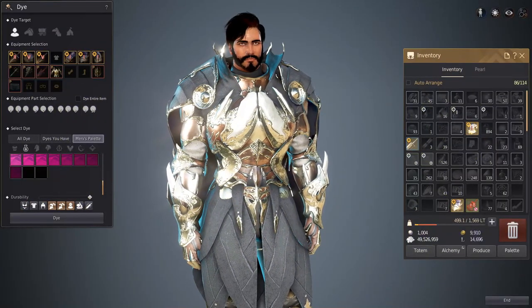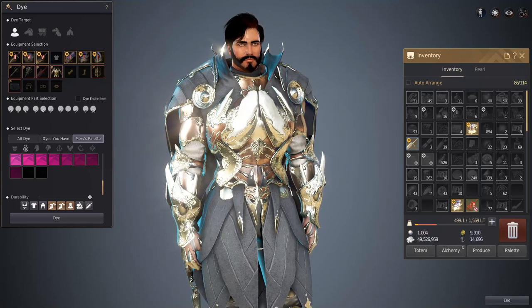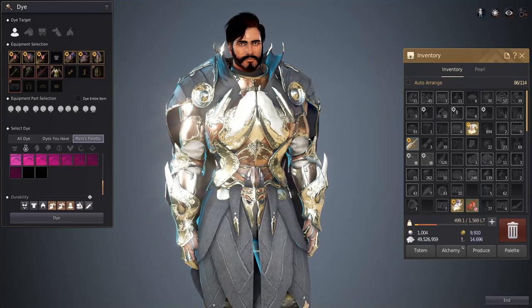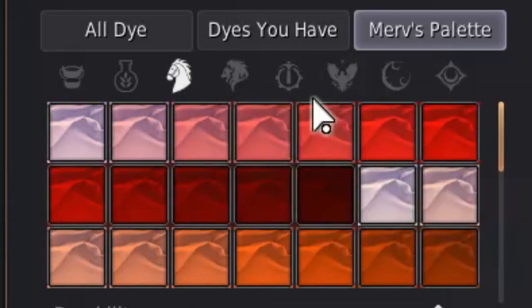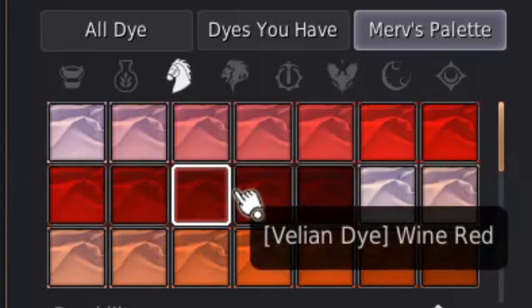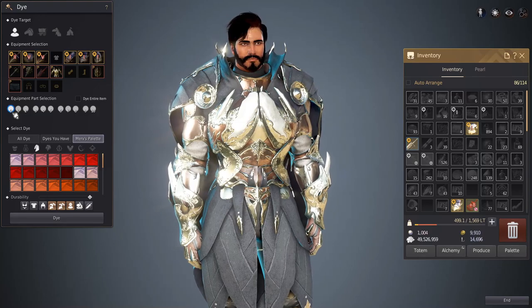Alright guys, now we're in the dye menu and I'm going to show you exactly how I make the armor glow like it does. The secret behind that dye isn't that it actually makes it glow per se, but it just makes it very reflective to light. To use that dye, it is the Valiant dye. So here you have multiple options. When you get to the lightest variant of each color, that's where it becomes very reflective. So let's take a look at this first piece.